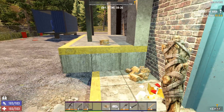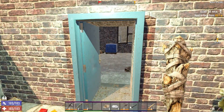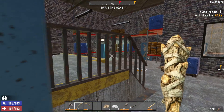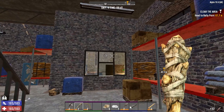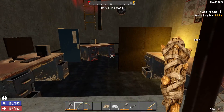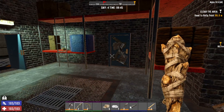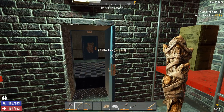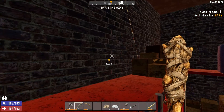This door is unlocked — okay, this is a way in. Where are you? I know you're around here somewhere. Don't forget to look up — a lot of times you don't see something right away; they fall through the ceiling. Nothing over here. I'm going to close that door so nobody sneaks up on me.